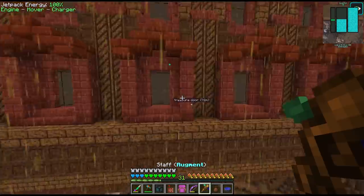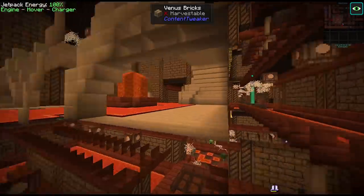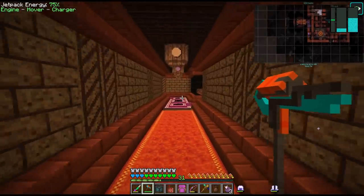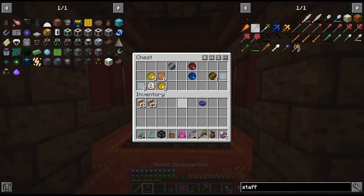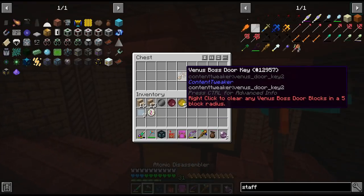We're back at the dungeon, but look what we just found — I used the augment spell again. Where was that room? Oh no I've lost it again. I think we found it... oh maybe not. Is it above here maybe? Yeah there's the boss door key finally.